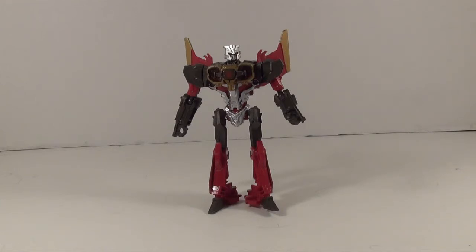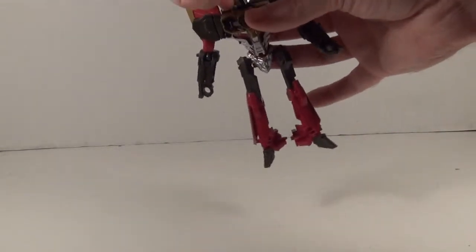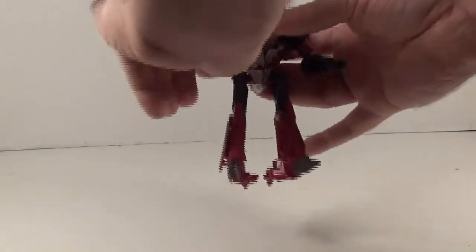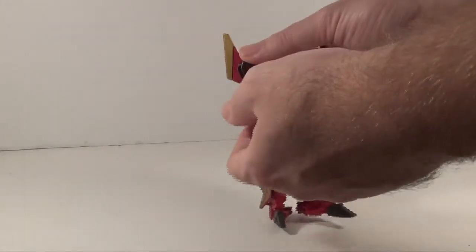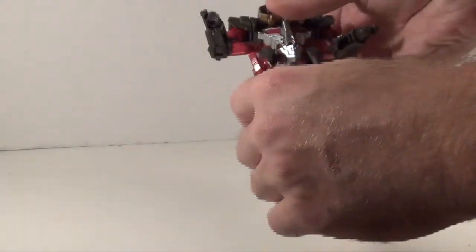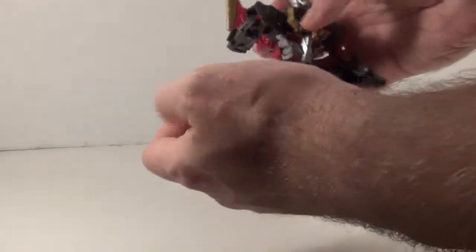If you got Shockwave, you know what you're getting as far as articulation goes. You got a swivel at the head, swivel at the shoulder, in and out at the shoulder, ball-jointed elbow, and a little hinge to add some poseability, plus hinges at the wrists. You also got no waist, ball-jointed hips, hinged knees that go pretty far, and hinges at the toes. So he's poseable.